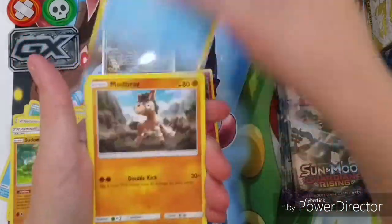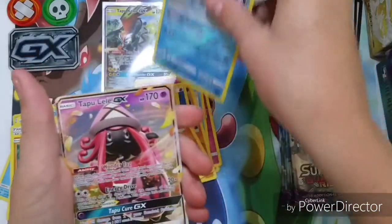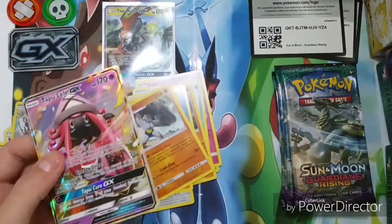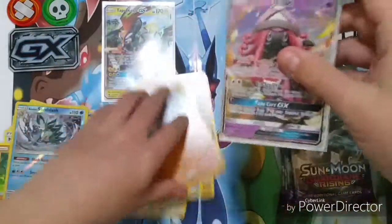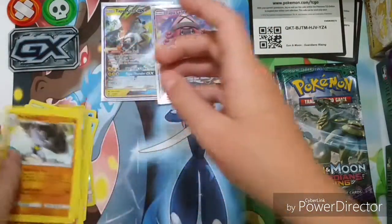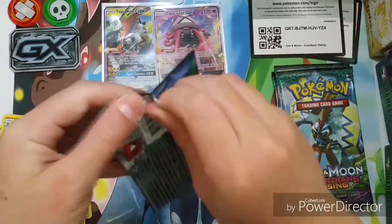Pack two: Wiggler, Bellsprout, Cottonee, Mudbray, water energy, Komala, Bicycle, Machoke, Lone Sanctuary, reverse rare, and a Tapu Lele GX! Oh my, this is one of the best cards in the set! So two reverse rares and two GXs in just two packs!